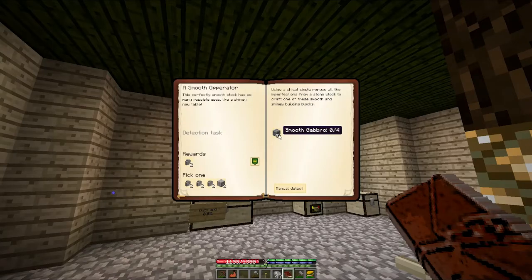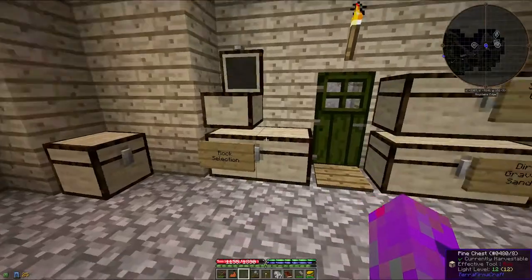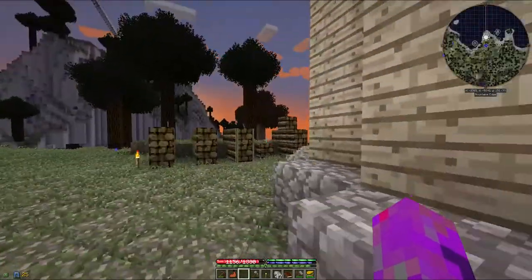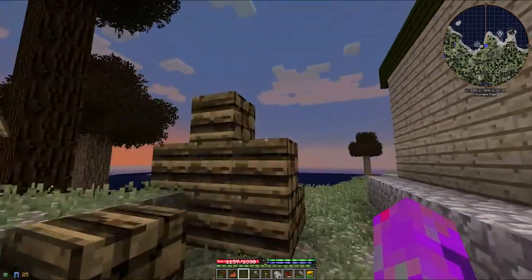It says smooth but I don't believe this is actually labeled as smooth — it's normal. There should be some smooth basalt somewhere, but it looks like I do not have any. So the first thing I'm gonna have to do is go get rid of all this pine wood. Night is coming so I've got to be a little scared because I still don't have a bed.